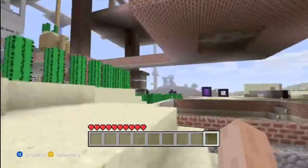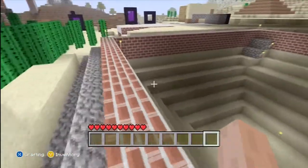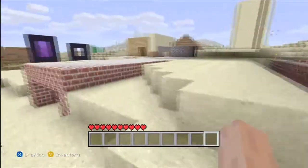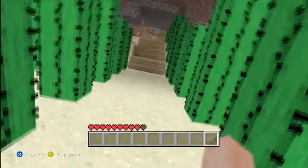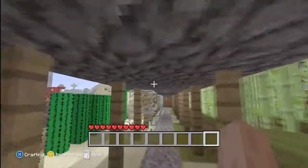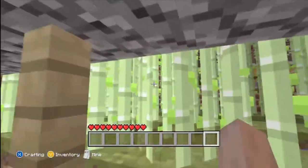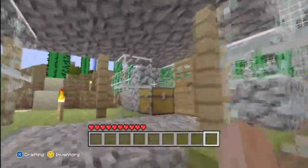In front of our house we've got the cactus barrier to keep out animals and stuff, the fighting arena, the numerous nether portals which are poorly constructed and poorly made, including the main nether portal which has the netherrack lit fire. We've got a little porchway in front of our house with the sugar cane and the wheat over here.